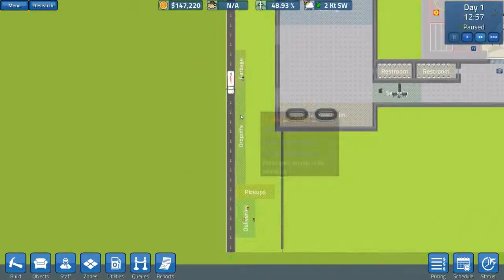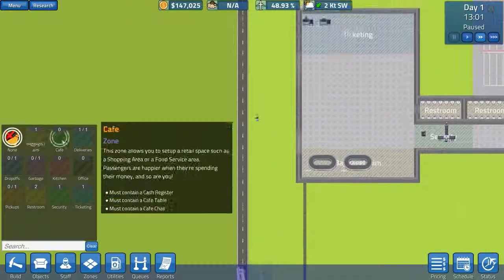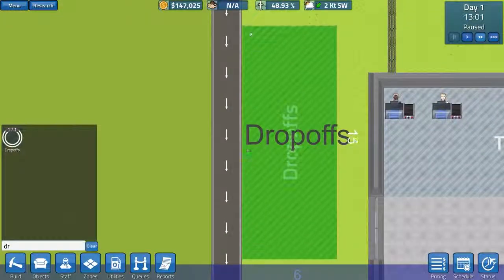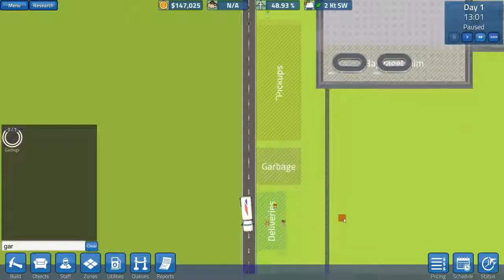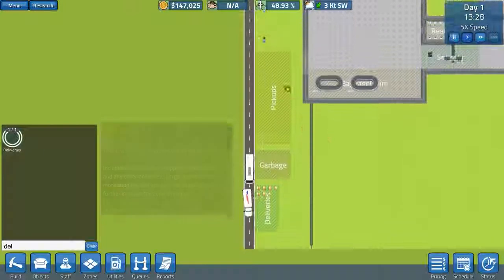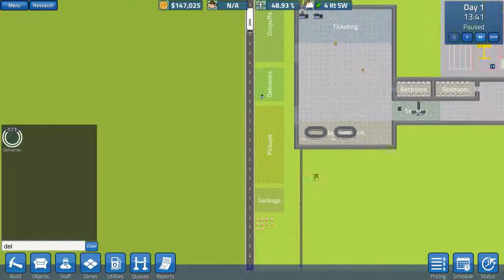On the outside we've got garbage drop-offs and I'm going to change this because I'm not a big fan of the way they're placed. We'll go to zoning, select none and remove the existing stuff — drop-offs, pickups and garbage. Then we'll re-place drop-offs for 16 spaces, pickups from here for 16, and garbage down at the bottom. We've also got deliveries — we'll put those in the centre, which is a bit better. I hope it doesn't delete our previous stuff — it doesn't.